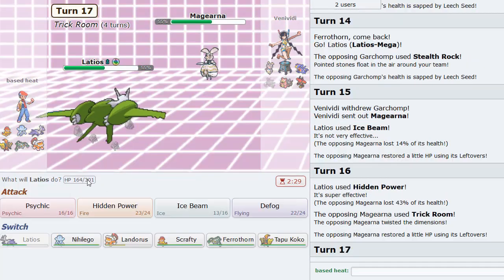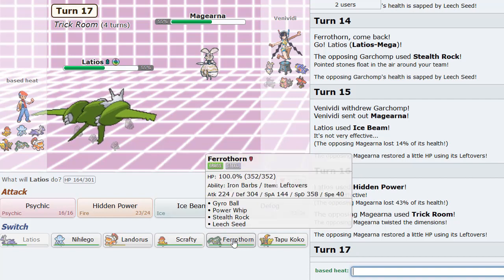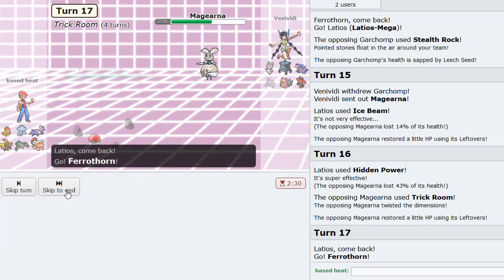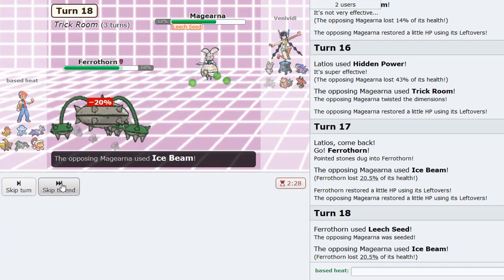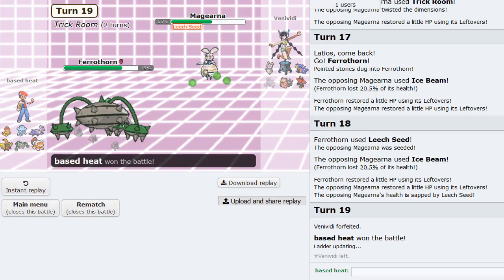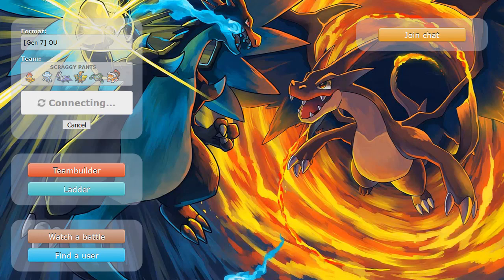That's like all the damage I need. Can Ferrothorn wall this thing? I don't know if he has HP Fire, that's the only thing. He's probably the Leftovers Bolt Beam set. And I'm actually faster too. Pretty good. And he just quits. Okay. Didn't get to see Scrafty there. But I'm pretty sure if the game panned out the way I wanted it to, I think Scrafty could have won that game. So that's two for two right now. Not bad. On to number three.